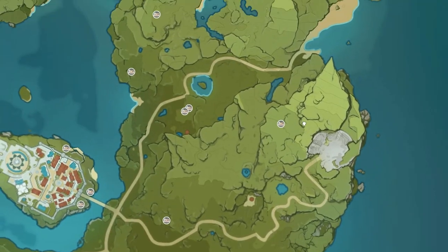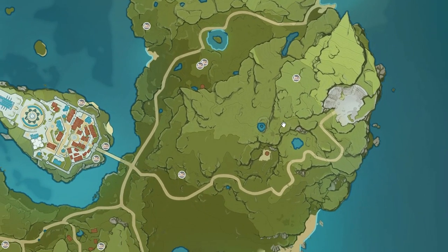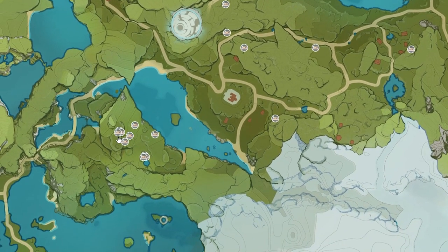Looking at a resource map of Mondstadt, you can see here are the locations of dandelion seeds around the world. Most of them are near Mondstadt City — there's actually some that are in Mondstadt City. And you can see there's some over here, and there's a huge cluster over here in this area over there.